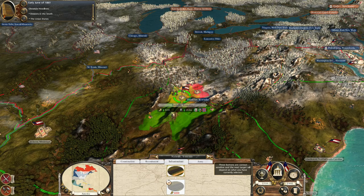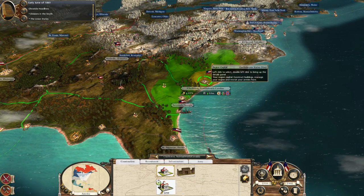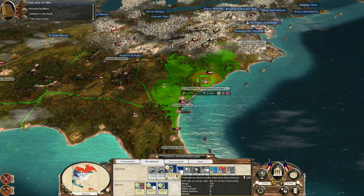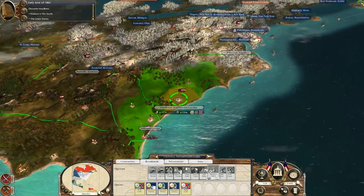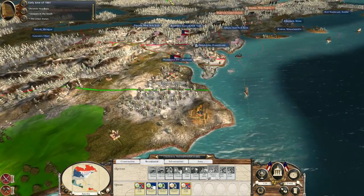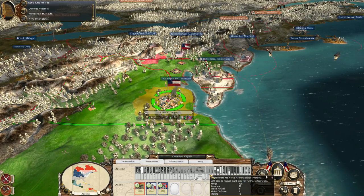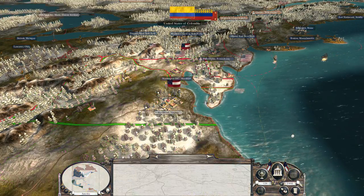Let's head over and look at what's going on in the east, just to make sure I'm not forgetting anybody. We've got the Carolinas where we have a lot of recruitment going on right now. And then finally Richmond — I can't recruit anything else right now. Oh, we're out of money, that would be why. Alright, let's end the turn.